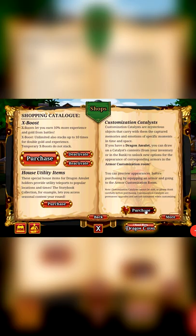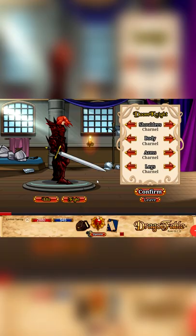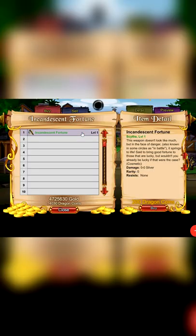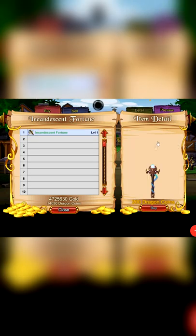There is also a new Chanel Doom Knight Catalyst which you can buy for 200 DCs in the customization catalyst shop — another 7 out of 10 in my opinion. For this month's monthly DC special we have a cosmetic weapon for 200 DC called Incandescent Fortune that has a different look when you enter battle — 8 out of 10.